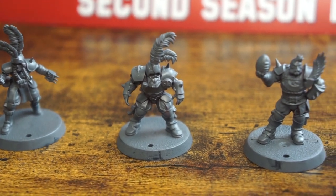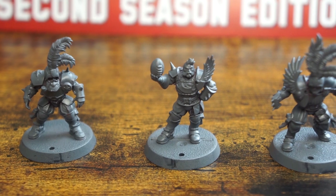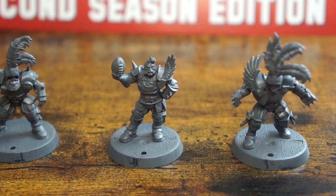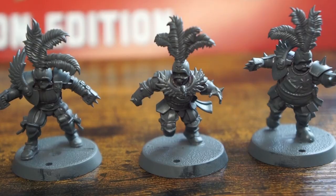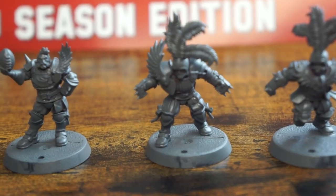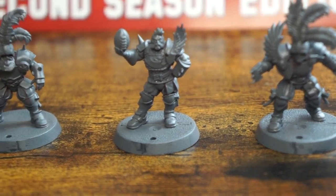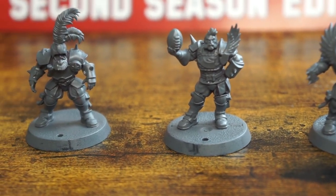I've already started these minis off with an even all-over coat of grey prime, just to establish a good texture for our subsequent layers to adhere to. You could use white or black for this, but I settled on grey because it's a decent halfway point between the two, which should give us a foundation of shading whilst not being too dark and making the uniforms appear drab.